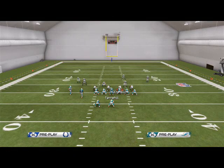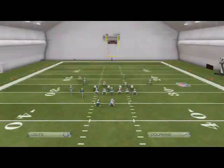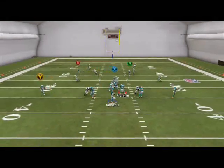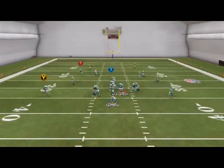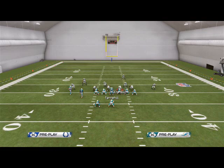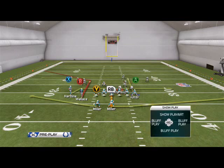We like to throw to the flats just to establish that route. Our second read is going to be Brian Hartline coming across the middle of the field. Against zone this is a really good read — sometimes good against man, sometimes not. Here against a two-man under, the coverage stays with it and you can lob it — it'll sometimes work, but not always. You could also playmaker it backwards, but that may take a little too much time. Against nickel strong you'll see that separation that will sometimes happen because of the way the formation is aligned.